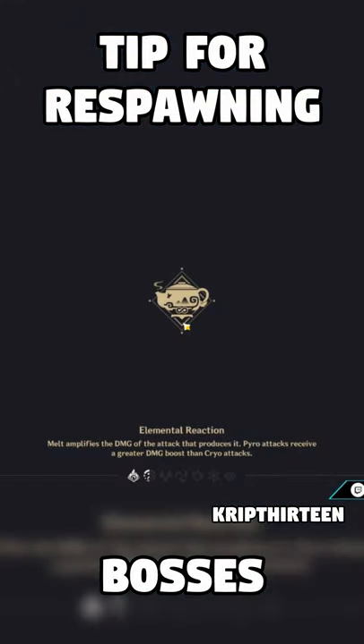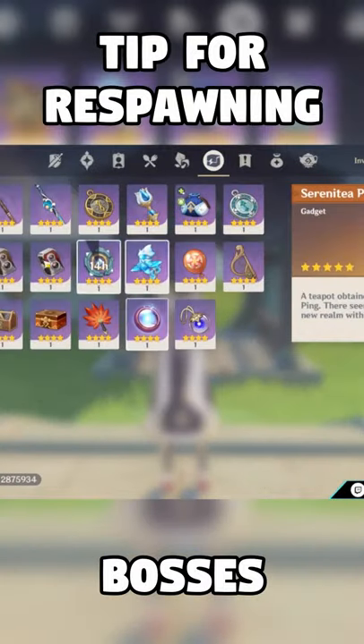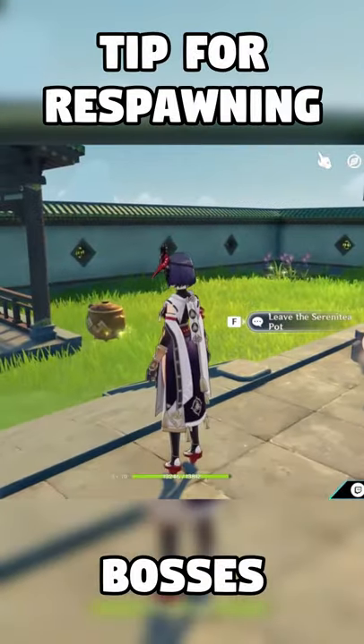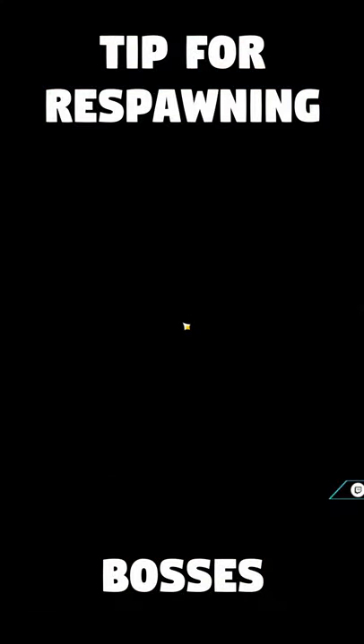Once we enter the teapot, we can leave right away and the boss should be respawned. Let's see it in action. You gotta make sure that you don't teleport out — you go back into your inventory and drop it again. That way you are going to be in the same location where you originally dropped it.